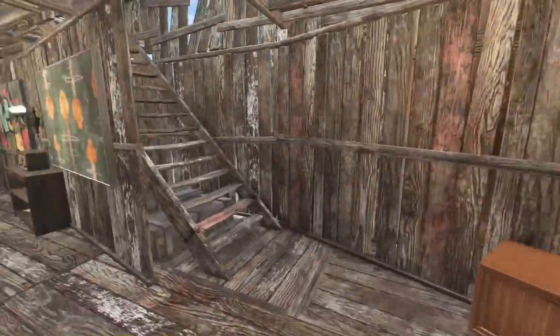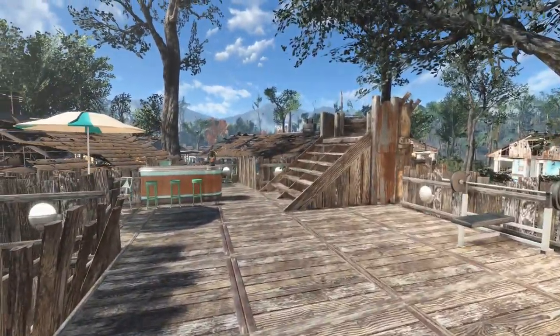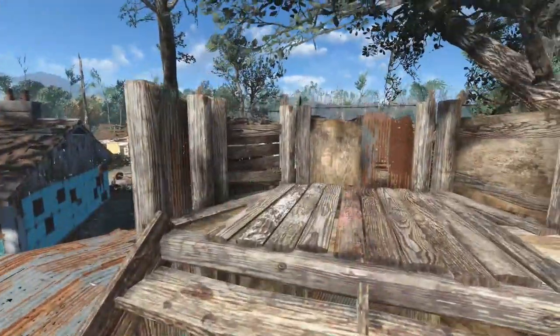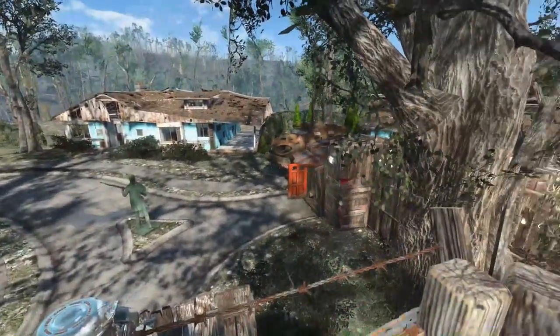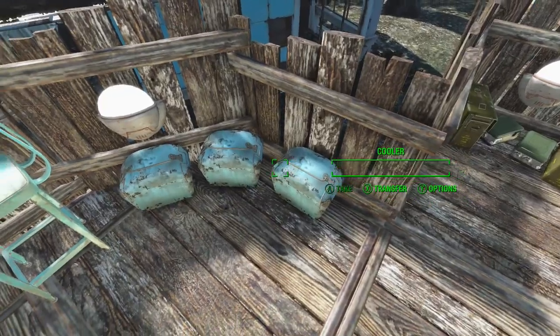I love these red couches — just a very simple dining area, and this is also the other entrance to the house through the dining area. Now heading up to the second floor, which is one of my favorite parts. We have a nice bar area up here with lots of seating, overlooking the settlement of Sanctuary Hills. You can see the front door of the house and some turrets set up. I've got coolers for bar storage in the back.